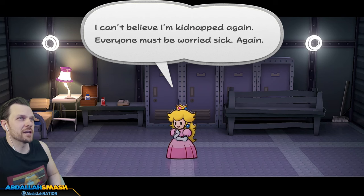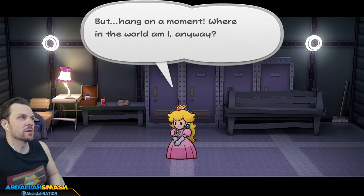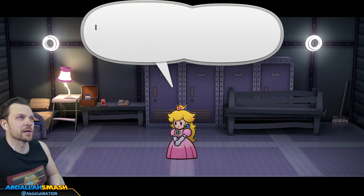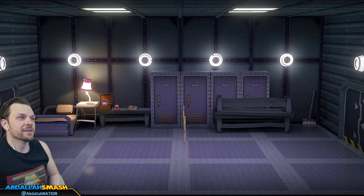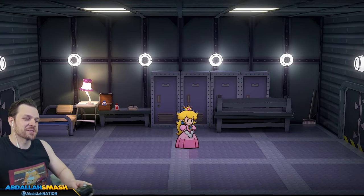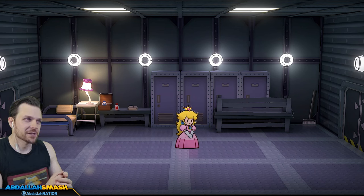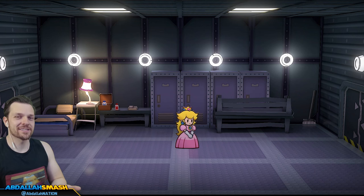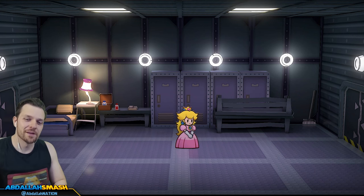Oh dear, here we go again. I can't believe I'm kidnapped again - everyone must be worried sick again. But hang on, where in the world am I anyway? It's so unfamiliar. I wish I could at least let Mario know that I've been caught. We get to play as Princess Peach in the interlude between chapters, like we did in the previous Paper Mario game. We got to go look around - will Twink make a comeback and send some letters and badges off to Mario? I don't know, we're gonna find out. Anyway, thanks for watching.